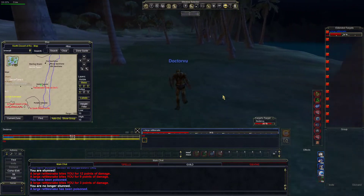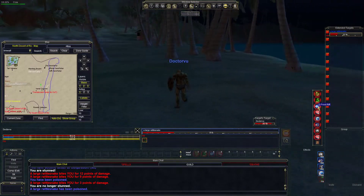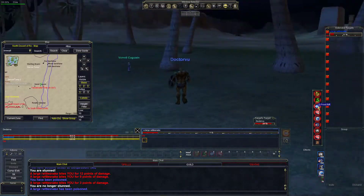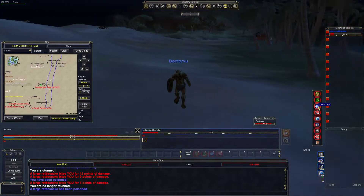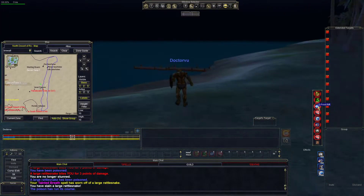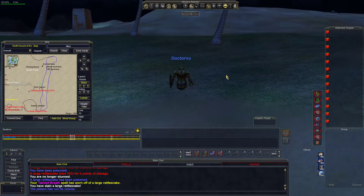Spirit of Wolf is your friend here — with that, you pretty much got this guy. You need that tainted breath to do as much damage as you can, so kind of drive him around in a circle like this. Watch out for the mummy over there. And there you got him — that's the way to get him.